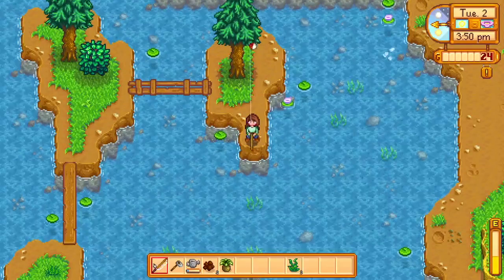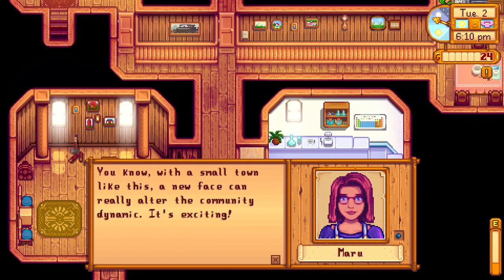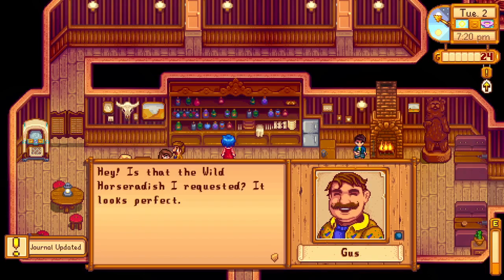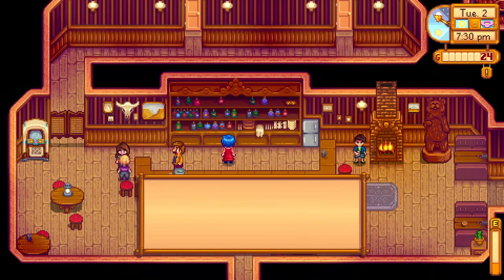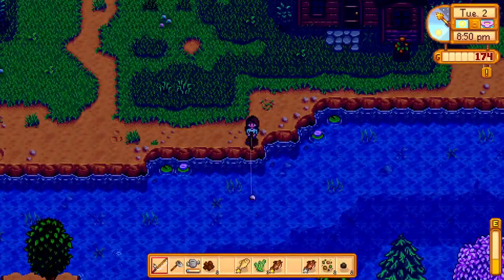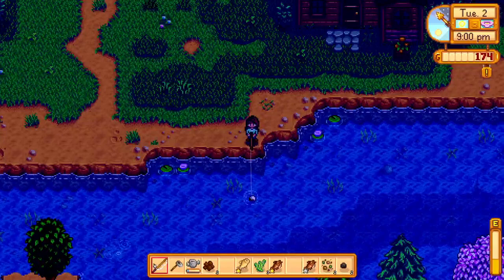Once I'm at the lake I fish until my inventory is full, then I go over to Robin's house to meet more townsfolk I haven't met yet, including Maru. I know from personal experience that Sebastian comes out of his room at 6:30 PM, so yes, I did wait outside his door patiently for him to come out so I can talk to him. After talking to Sebastian I head to the saloon to give Gus the horseradish he asked for, collect my money, and talk to the townsfolk while I'm there. Giving them gifts will help your relationships, but it also helps to just talk to them every day.